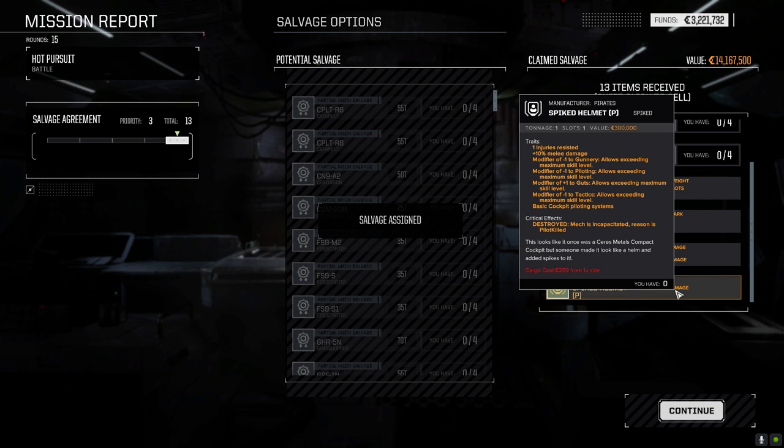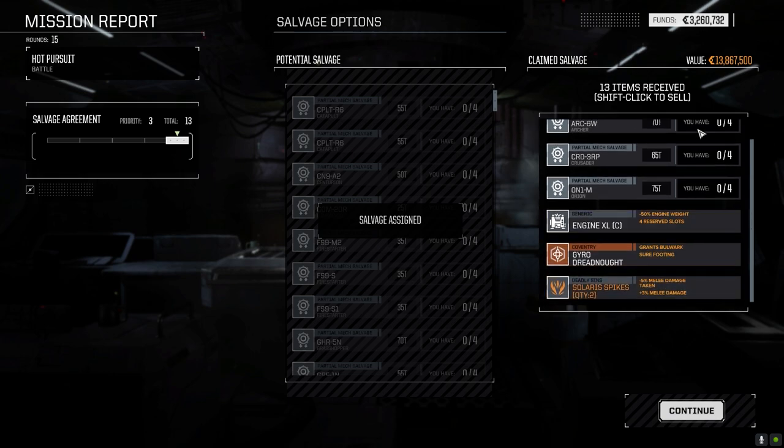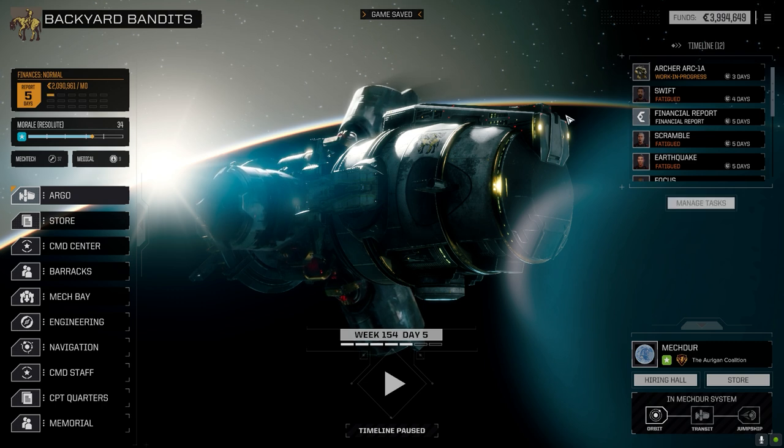Archer part, Crusader part, Orion part, large laser can go right away. We did get the XL engine — there you go. Heatsink can go, those can go. Spiked Helmet: one injury resist, minus one to gunnery, minus one to piloting, minus one to tactics, for plus 10% melee damage. I don't think I'm interested in this — tactics is going to affect sensors, piloting affects our ability to stand up. I'd rather have the tactics and piloting than the bonus melee damage because we're going to get melee damage from other stuff.